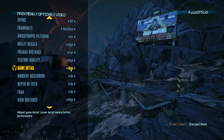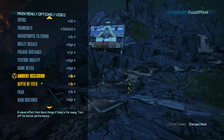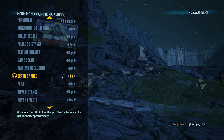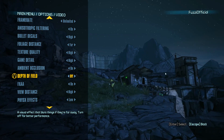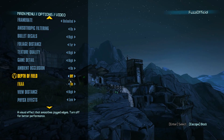Game detail: also on high. Ambient occlusion: have this on — it just makes everything look a bit more neat and tidy. Depth of field: I would have this off if I were you.